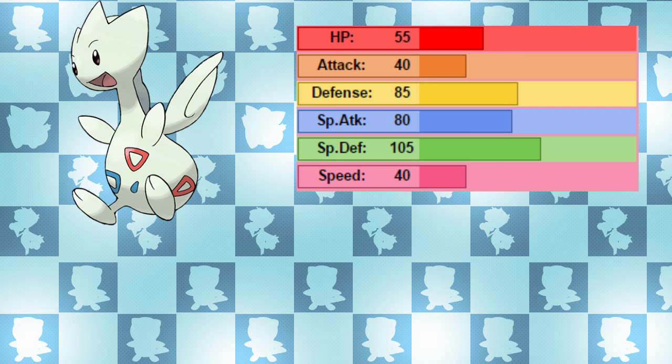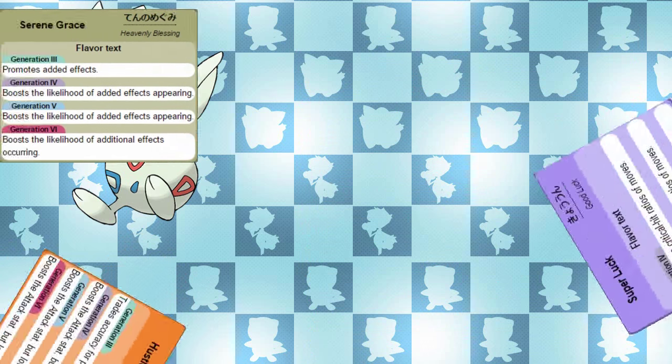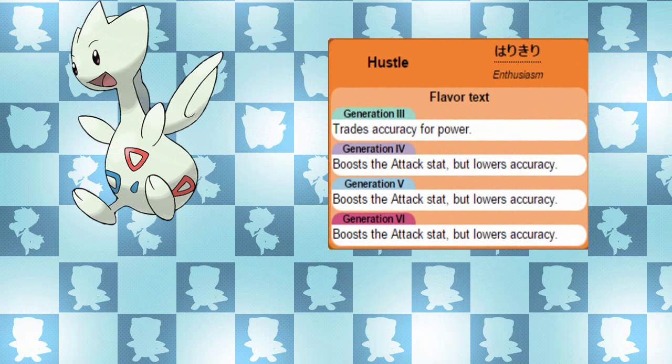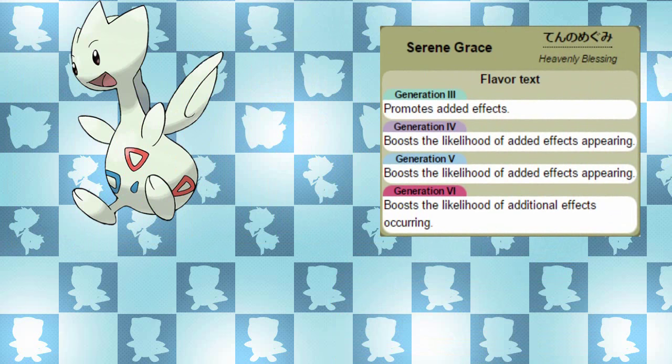Togetic's stats aren't to be sniffed at either — it already has bulky defenses and special defenses, but with Eviolite it just gets better. When looking at the Togepi line's abilities, there's not so much of a comparison as they all share the same abilities. One of the primary abilities is Hustle. Hustle increases the user's Attack by 50% but lowers the accuracy of the user's physical moves by 20%. Special moves and status moves are unaffected by Hustle, so it's not very useful.